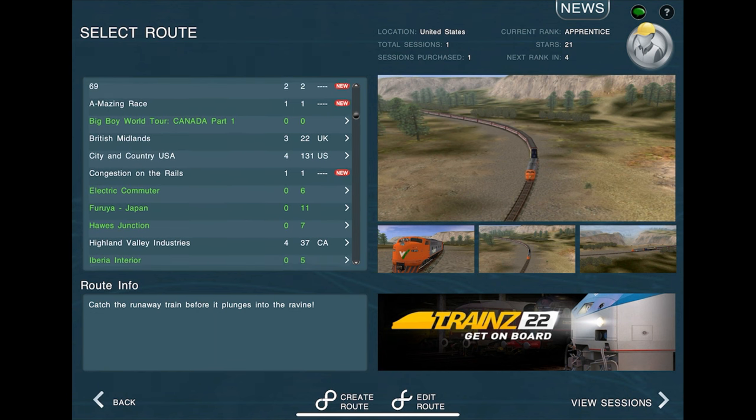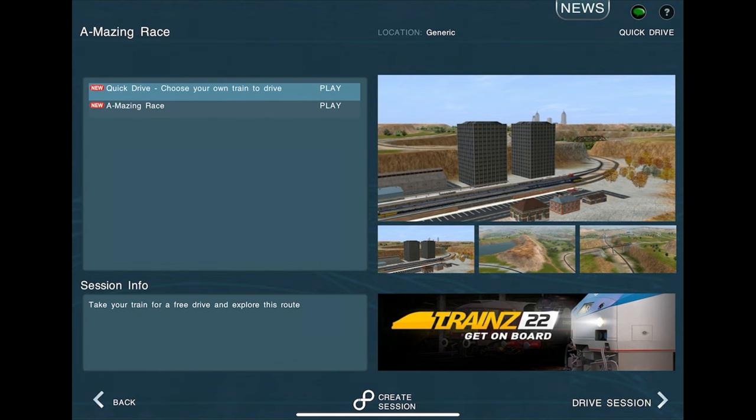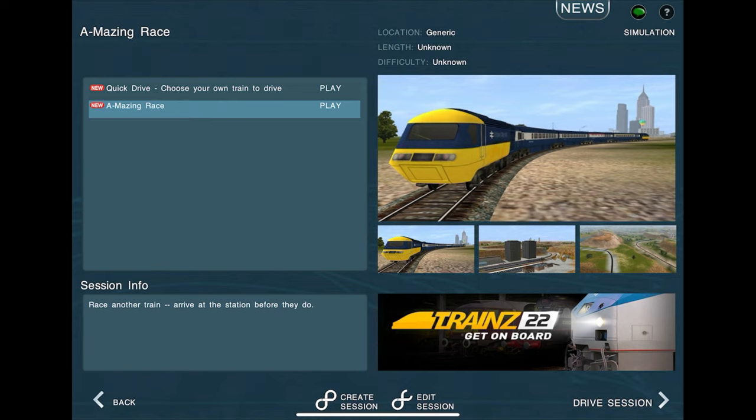We're not sure which one to start with, so we're going ABC order — starting with the Amazing Race. There's also a quick drive option here, so if you just want to play around the route without doing the session, you can do that. But we're going to be doing the session itself, the Amazing Race — the reason this route was created. Race another train and arrive at the station before they do. Let's do this.